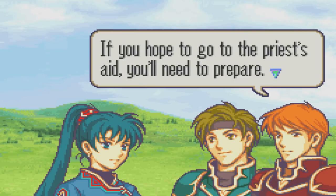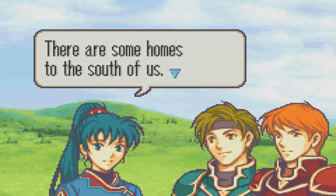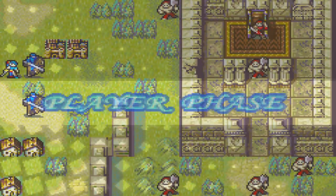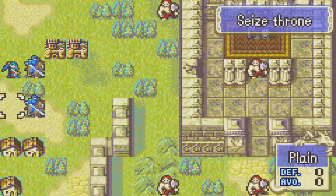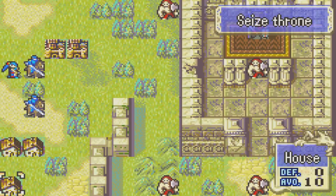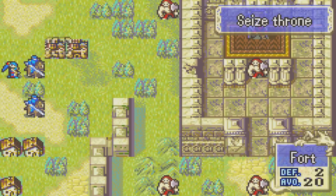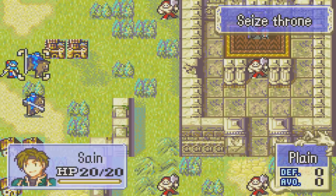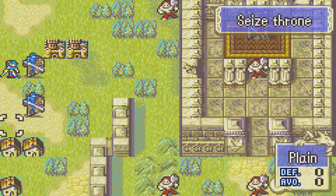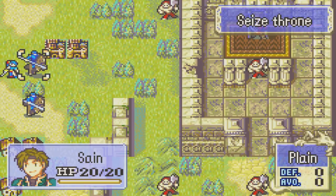Lindus, what are you planning? If you hope to go to the priest's aid, you'll need to prepare. You're right. Say, Slim, there are some homes to the south of us — perhaps we should go there and question the residents. Or, you know, we could just not do that. There's really not a reason to, because a lot of the stuff you'll learn from those houses will basically be taught by me anyway. If you are playing normal mode, you will be forced to go in the houses first, but they'll just cover things I've already talked about or will talk about in this specific chapter.